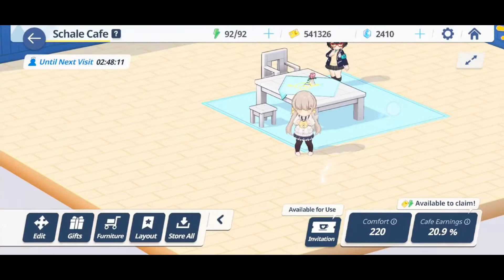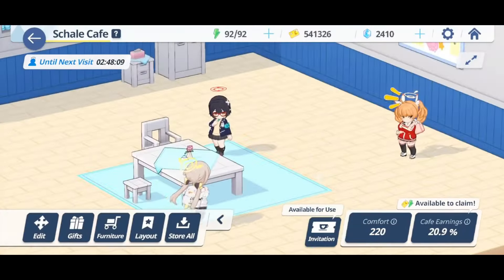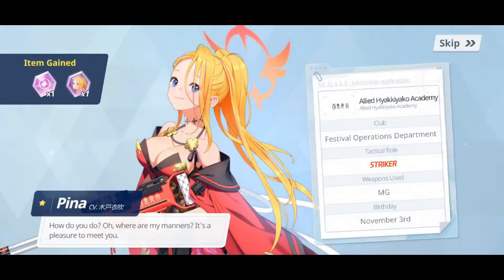Blue Archive is a fun and engaging gacha game that combines cute characters, exciting battles, and immersive stories. The main story is about the girls' friendship, love, and thrilling military action adventures. The gameplay is based on 3D real-time battles with detailed animations and skill cutscenes. Blue Archive is free-to-play friendly, because the game gives you plenty of gems and tickets to summon new characters or weapons.